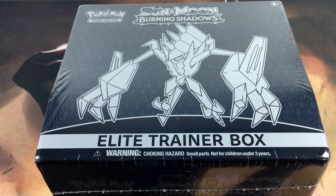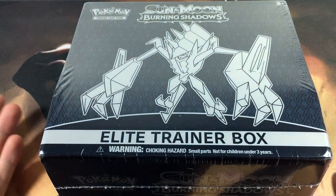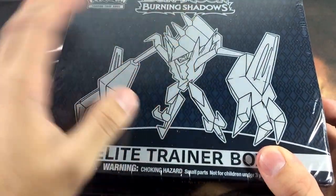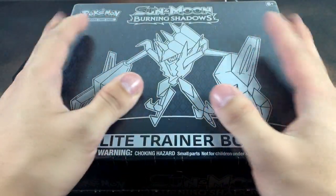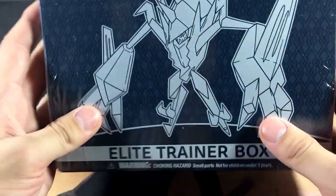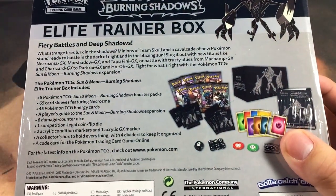What is up, Ghoul Army! Back at it again with another video. Today we got ourselves a Burning Shadows Elite Trainer Box featuring the homie Necrozma, which looks absolutely beast-like on this cover. I'm glad they chose this Pokémon to be on the Elite Trainer Box because it is absolutely amazing. Look at this box — it's black with a nice little color tone to it.